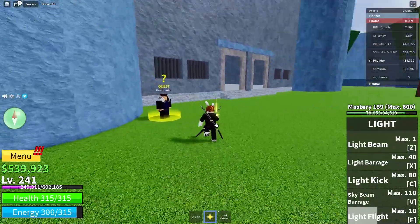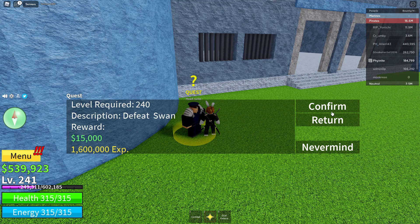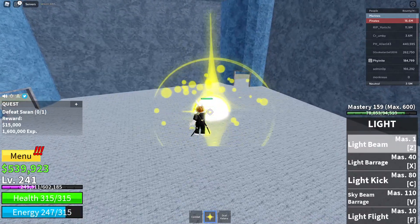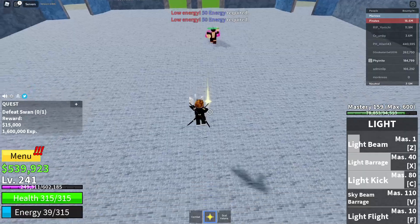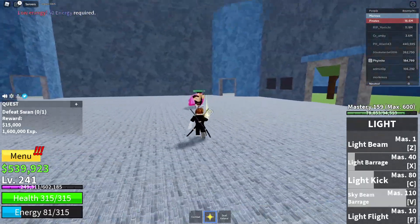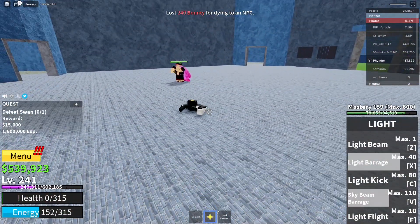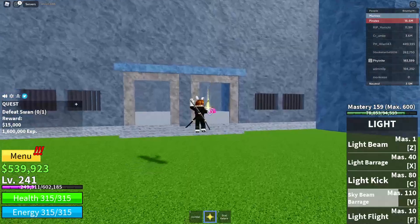This is going to take a long time — I struggled so much to kill the chief warden, so Swan slash Flamingo is going to be very difficult. I'm just going to hit him. There's literally no damage — we need more energy. Okay, I think we can actually kill him if we just walk around and manage our energy. He is quite strong though.